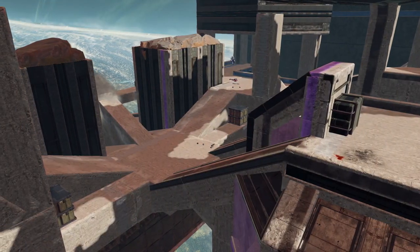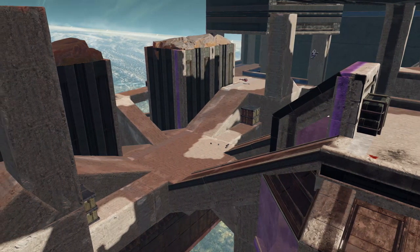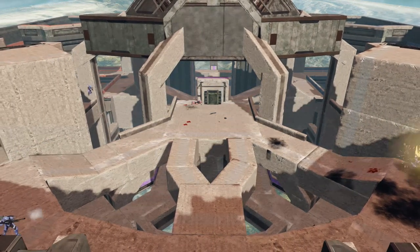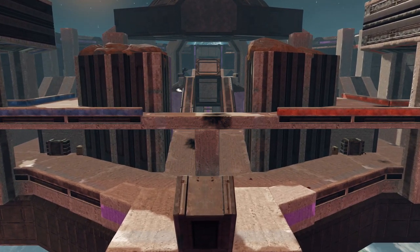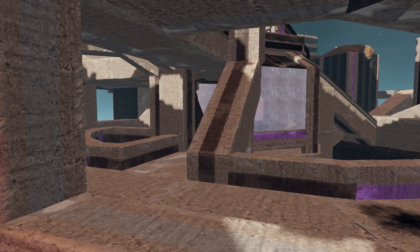The next map on the list to also score 10 points is Celestial, built by Mu43. This is an HCS style map so it's very fast paced, very frantic, and very open — something a lot of those players seem to like. It plays Slayer, King of the Hill, Oddball, and Capture the Flag. It's a very vertical oriented map which is really fun, and there are a lot of overlapping experiences that can be had on the map.